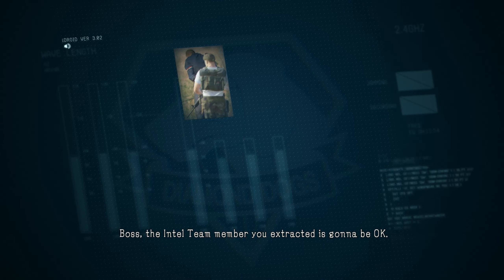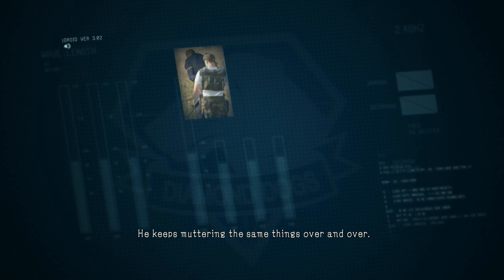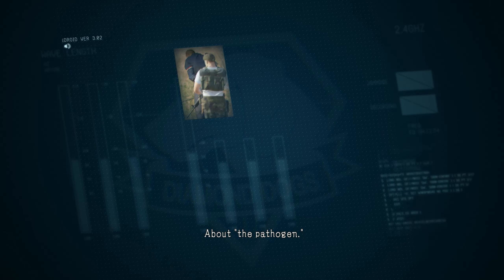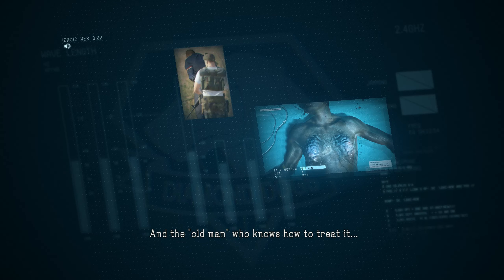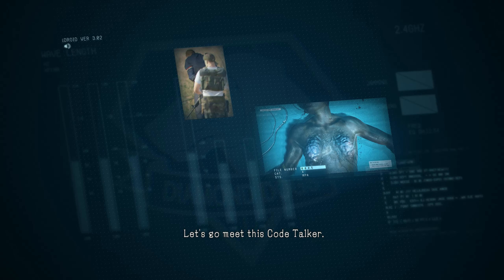Boss, the intel team member you extracted is going to be okay — all thanks to your quick actions. He keeps muttering the same things over and over about the pathogen and the old man who knows how to treat it. Code Talker. He even told us where he is. This is our only lead, boss. Let's go meet this Code Talker.